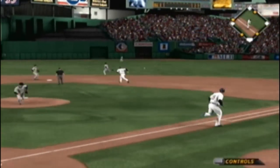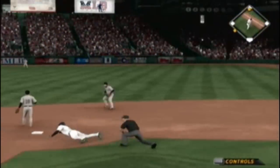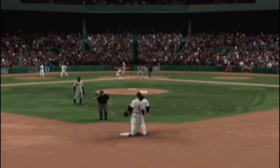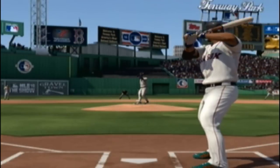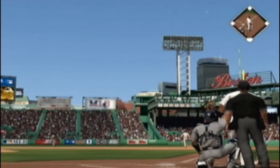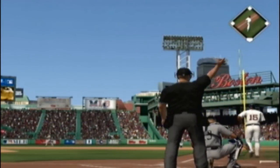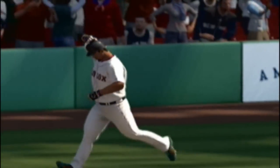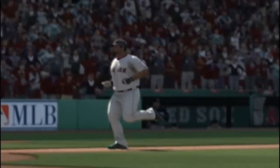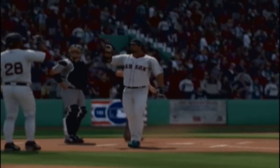Now here's a ball hit hard on the ground to second, and that's through into right field for a base hit — one run scores, the throw to the plate, and a second run is across. Now here's a ball hit in the air to straightaway right field — this ball's got plenty of carry to it, and it is out of here. A solo shot to straightaway right field, his eighth home run of the season, and the Red Sox move in front — it's two to one.